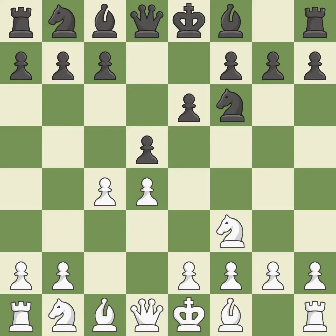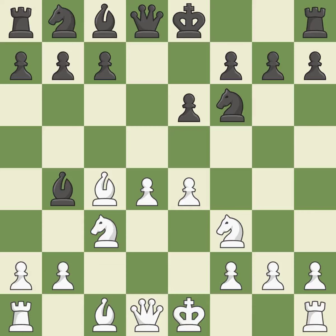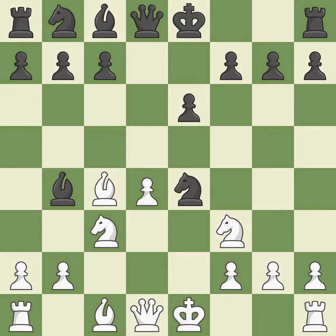As it occupies space in the center, attacks the c4 pawn, and aids in maintaining control of the e4 square, a knight moves out of its beginning square and into the action. This exposes a pawn attack. This pins a knight to the king. This keeps the material balance in check with good commerce. That was a free pawn. This threatens to win a knight. It is the last book move. The knight is thus brought to safety.